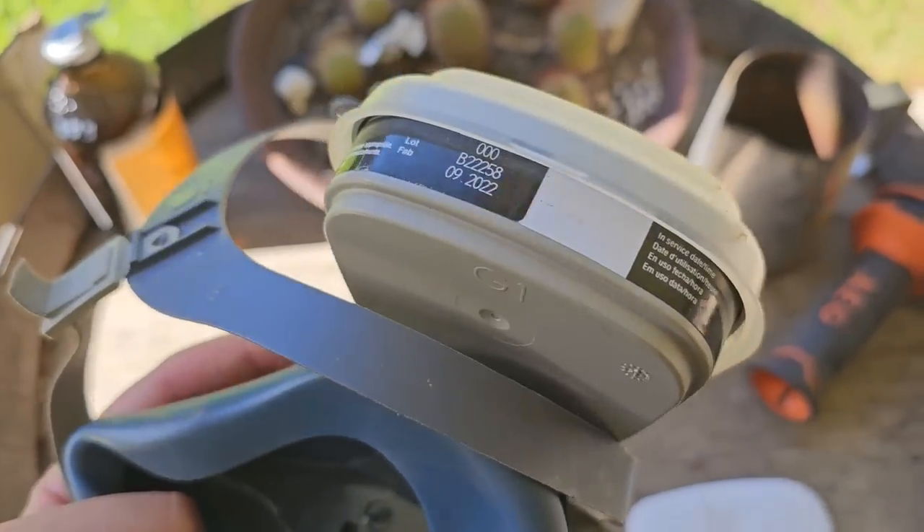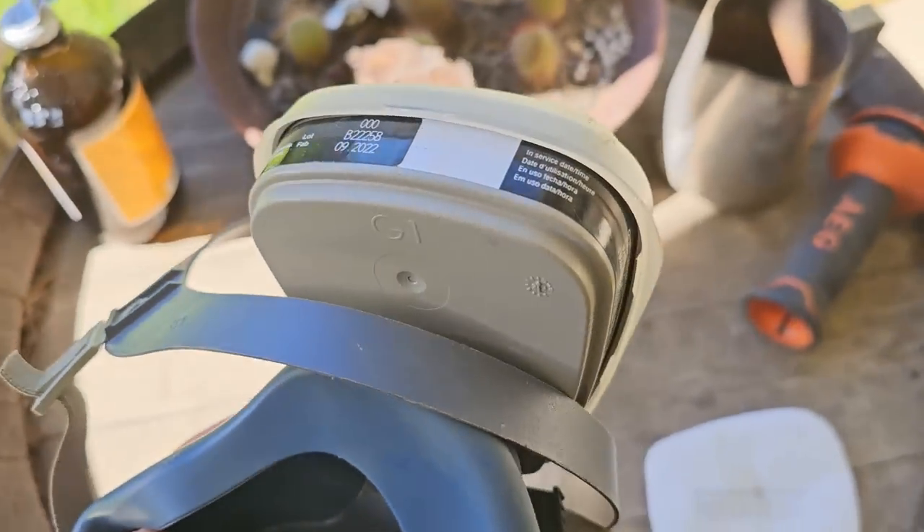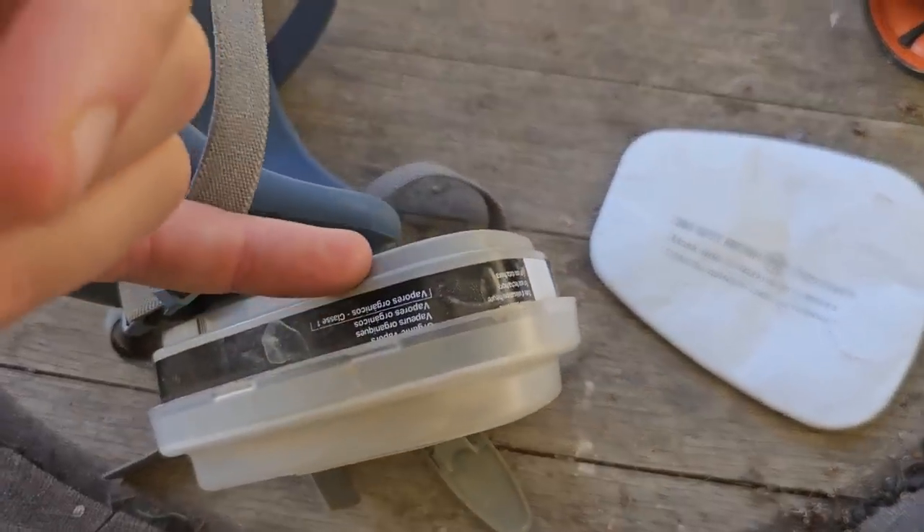Unfortunately, the second cartridge on the back of this respirator is a 3M 6001. That cartridge in particular is used for things like solvents. I am upgrading this mask and these filter packs because whilst I've got the right particulate filter, I don't have the right gas filter. I know that there are a lot of OH&S safety people who are going to give me absolute hell about having a beard, and I completely agree with that.